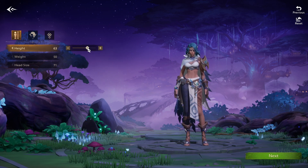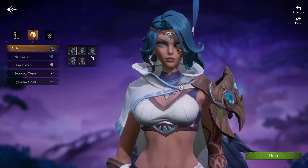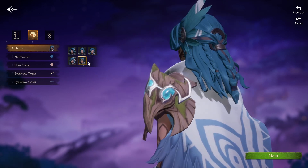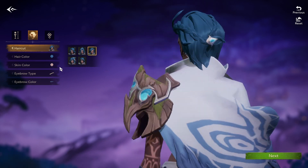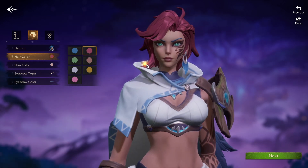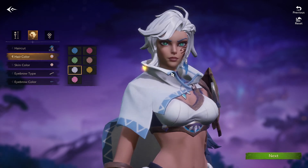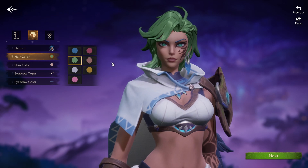So you've got your typical height slider here, as well as weight. Hand size might not be available right now since this is the beta. Haircuts — it seems like there are about five haircuts. They look really nice, very good-looking haircuts to be honest. And there's hair color options: blue, reddish, pink, blonde, white. You do have a few customizations when it comes to hair. There might be a lot more, but this is just the second beta test we're checking out.